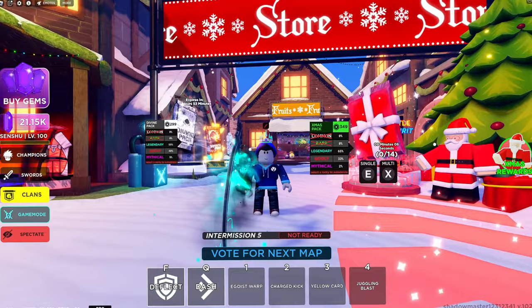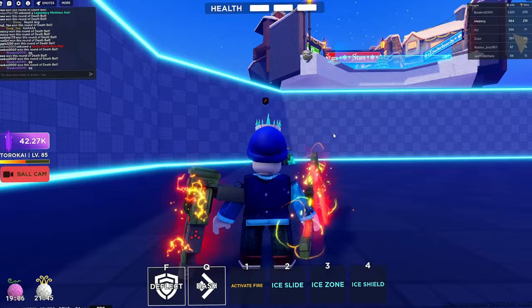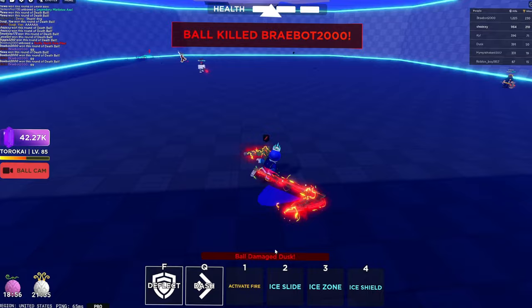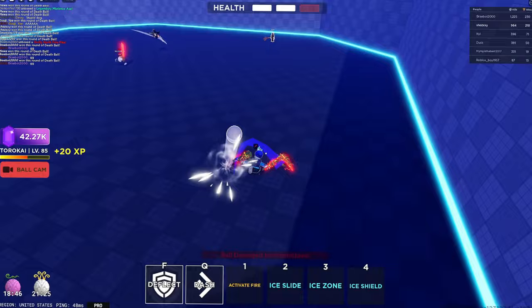The update's here and we got it wrong - it's not Deku, it's Todoroki. He's the new champion and he's not level 100 because I wanted to get this video out as soon as possible. He's an interesting champion - he has two sets of abilities and you can switch between them using your first ability. Ice Slide, Ice Zone, Ice Shield. And if I use Activate Fire: Fire Dash, Fire Zone, Fire Ball.